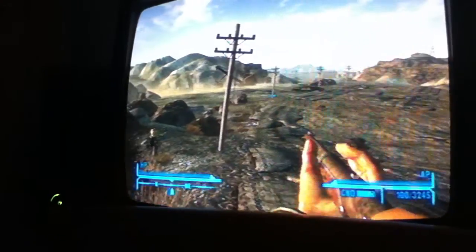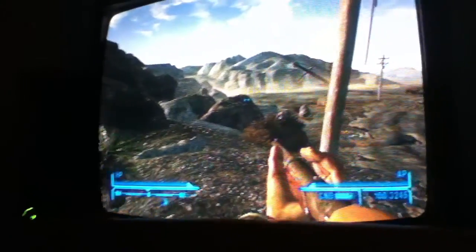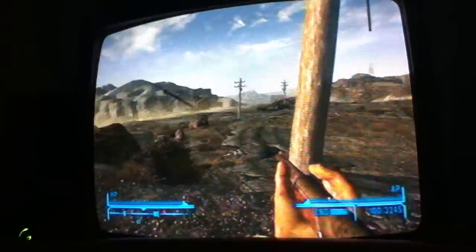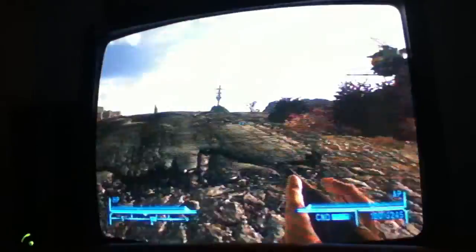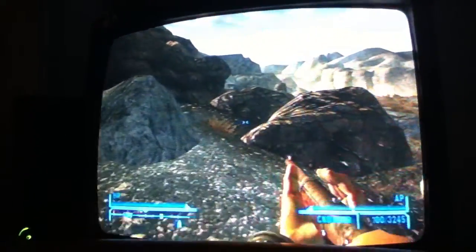This is JHKiller98. I'm going to go kill some Deathclaws with a BB gun and show you how you can sneak up around them without them killing you. Once you get to Sloan, just start walking down towards the Quarry Junction and start getting into these rocks.